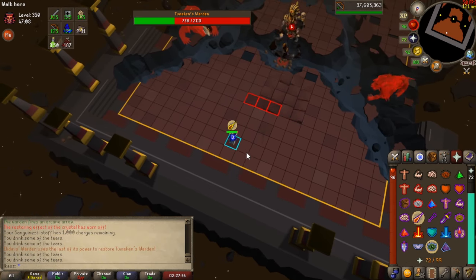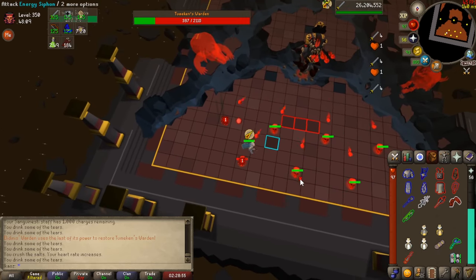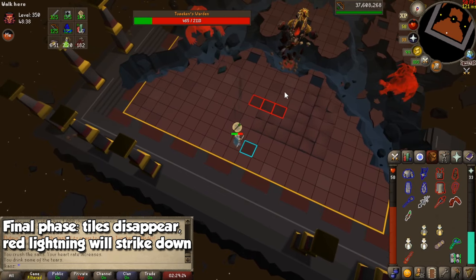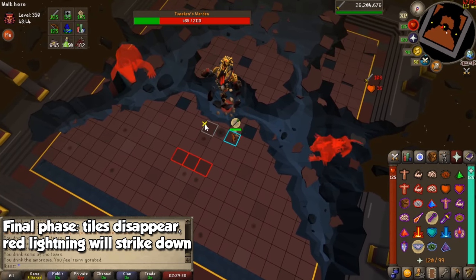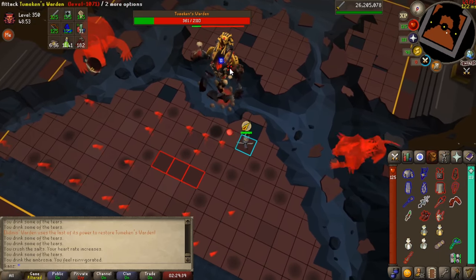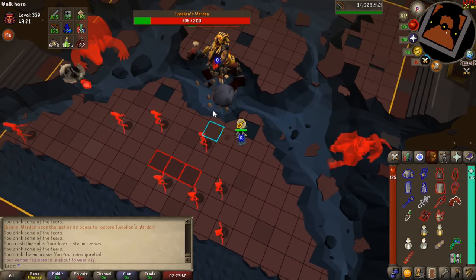You will have to deal with both the ground shockwaves and the spirit attacks, which will be somewhat manageable. At 20% health, the Warden will let out its final set of skulls, and after you finish them and deal a little bit more damage, it will heal back to around 20% health and the entire arena will be covered with red lightning. I highly recommend saving at least 2 doses of Ambrosia for this since it can get extremely overwhelming. The tiles at the back of the arena will start disappearing, leaving you with less and less room. If you take long enough, you will be left with a single row of tiles — I've only experienced this once and died quite quickly, so hurry up with the damage.